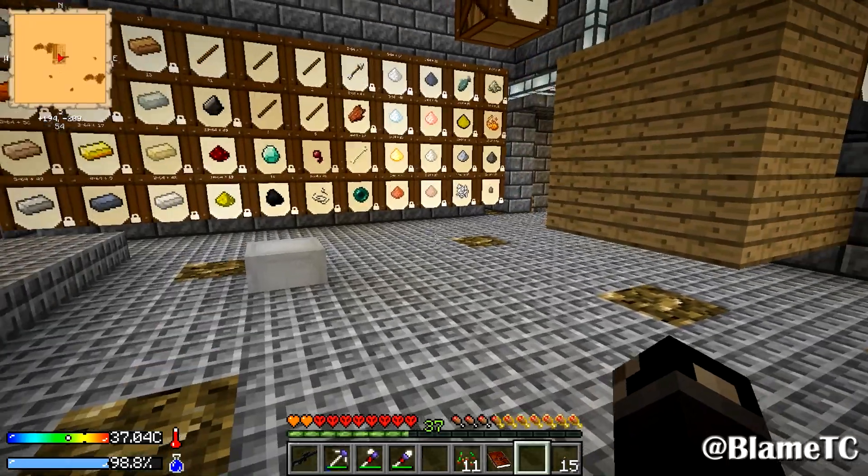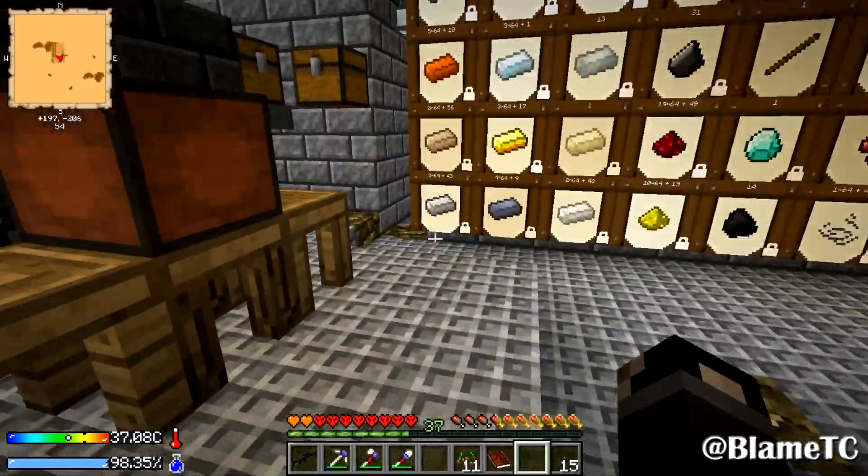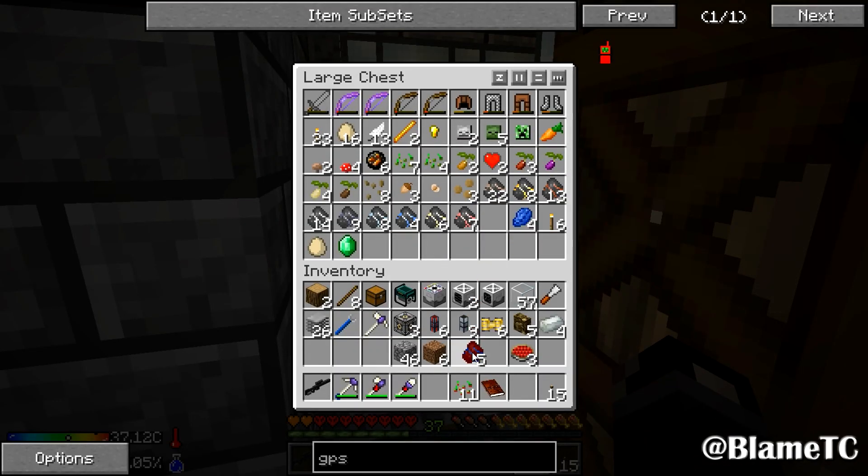Well fed — yeah, there we go. Alright, what was I doing? I want to make... I want to take this — oh, an emerald, nice. I want to take that and we're going to combine this into a block.